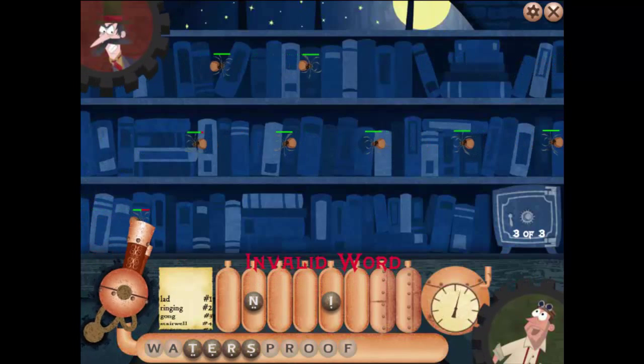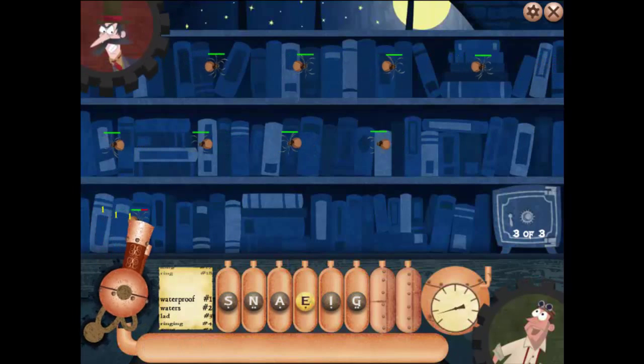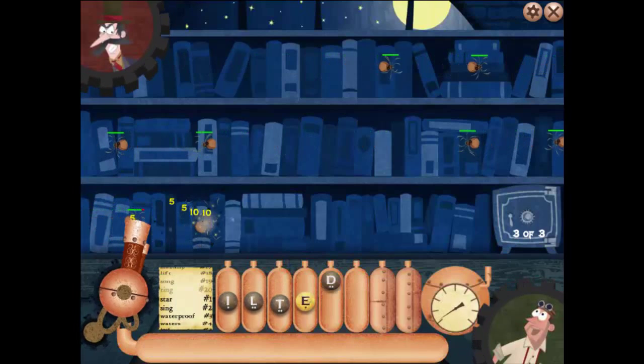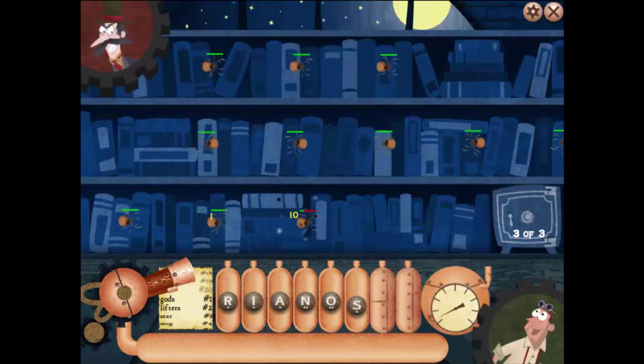Unfortunately, if you can't type quickly enough or make a typo, it is really hard to beat the level. There is a solution for this though. Every level you play, you find letters. You can combine these letters into more powerful letters, and more powerful letters allow you to do more damage with your words.